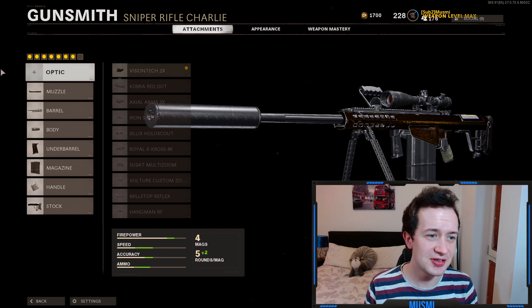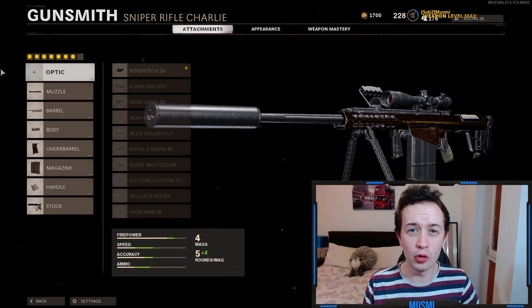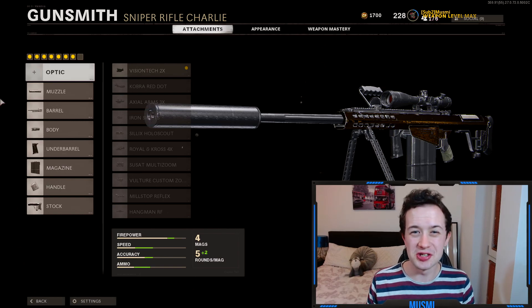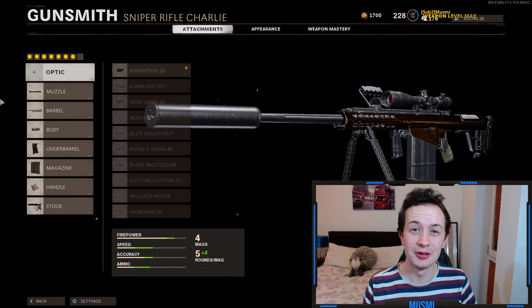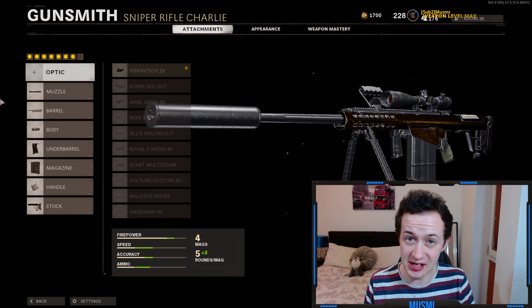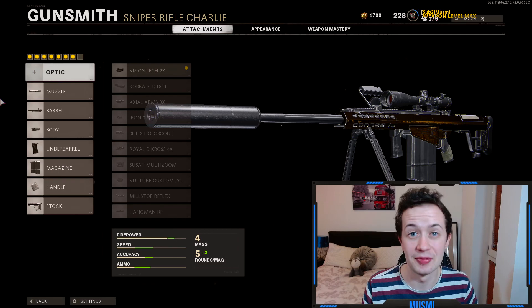That is the final attachment setup with all the gunfighter attachments. When you're using this gun for the first time please don't get too disheartened when you find out how bad it is — once you get the attachments going and get used to it, it's actually quite fun to use. It's definitely not the best sniper in the game, but it's definitely not the worst weapon in the game either. If you've made it this far, thank you so much, I really appreciate you watching the whole video. Hopefully you found it really useful and please do leave a like, a comment, or a subscribe. Have fun unlocking your gold M82.